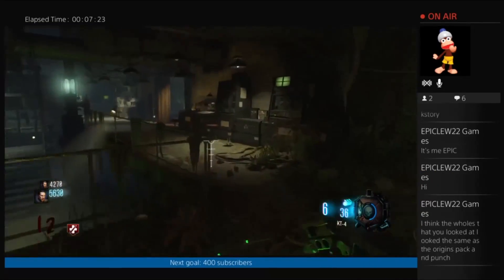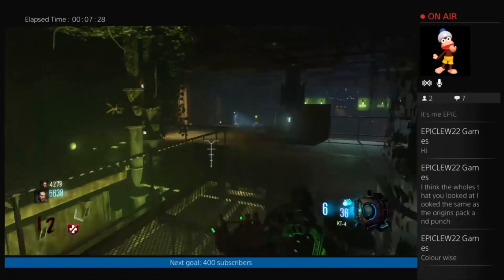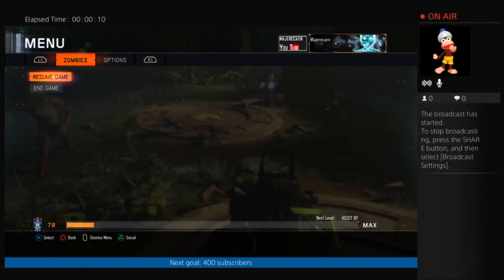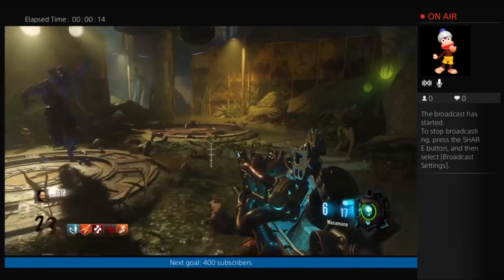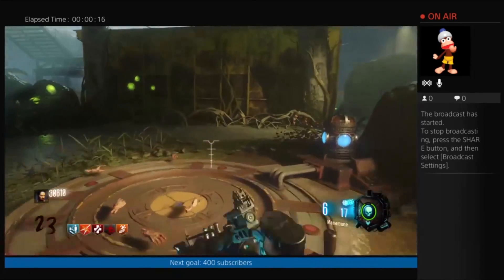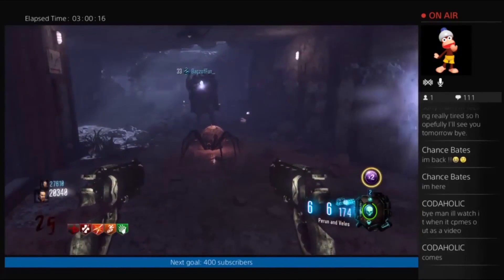I was thinking maybe the upgrade involves taking something from something else — from the big spider. Luckily I was able to get myself the Master Mooney, which is such a nice gun, and I've just uploaded a tutorial on how to get it.